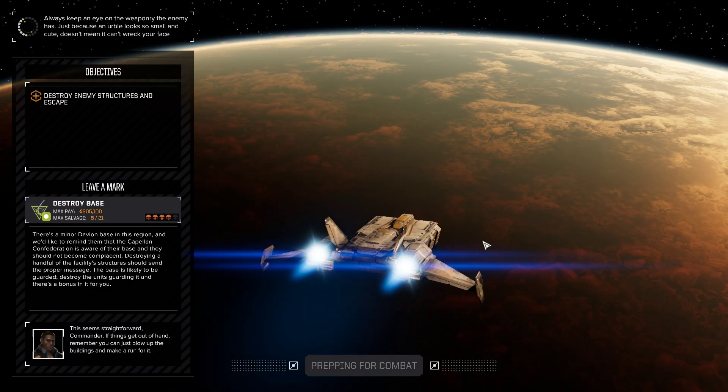Bit of a mistake — I should have brought the Thumper, because then I could just bombard the base and destroy it that way. We could lay down enough fire to wipe out the base without even having to take a look at it. It would allow us to get an easy win, but for that we'd want to take it for cash instead of salvage. With basically 12 minutes left in a normal episode, we're about to embark on the hardest mission we've ever done. But you know what? I like you guys and it's a Friday, so we might as well have some fun with it. 305,100 C-bills, 5 of 21 priority salvage for 4 skulls. There is a minor Davion base in this region — we'd like to remind them that the Capellan Confederation is aware of their base and they should not become complacent.